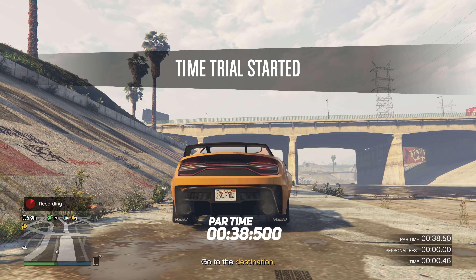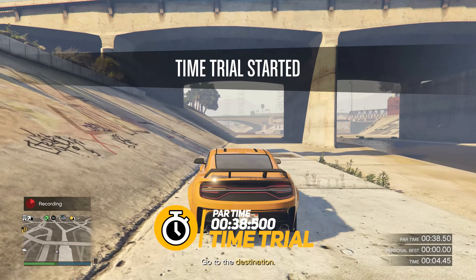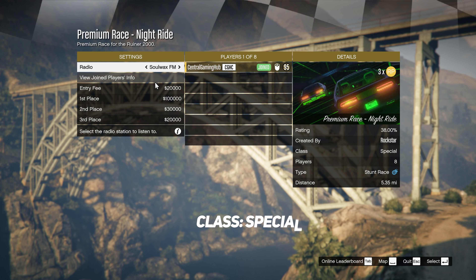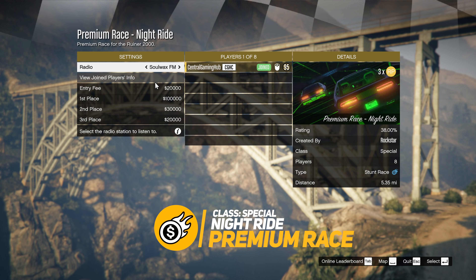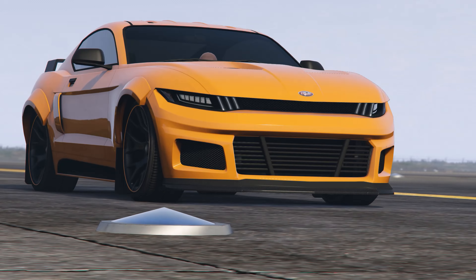This week's time trial is Storm Drain with a par time of 38.5 seconds. This week's premium race is Night Ride in the special car class — you're going to be using Ruiner 2000s. The winner walks away with $100,000, second place gets $30,000, and you break even in third place since you'll have to pay $20,000 just to participate.